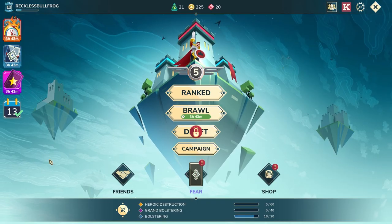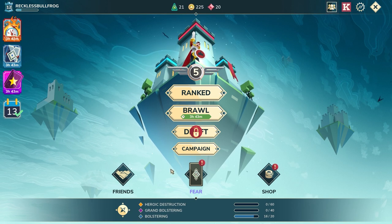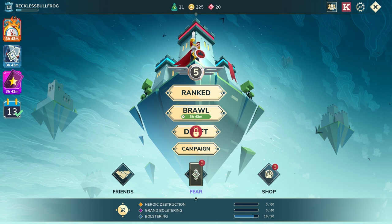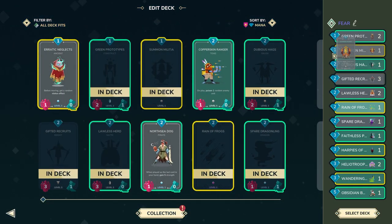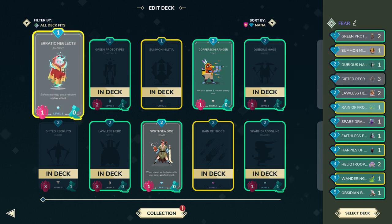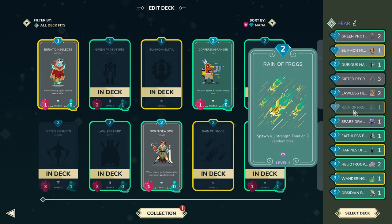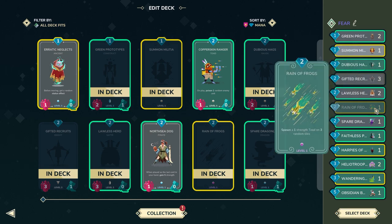Hey, Rush Reckless here, welcome to Rush to Diamond episode 2. I haven't been grinding this account as much as I should be, but there have been a couple of times in the shop where we've gotten some really good cards. I picked up some copies but didn't upgrade any because I want to upgrade them with you guys. We have erratic neglects which we can get to level 2, militia, rain of frogs, heart piece — not going to do — and wandering worms, not going to do either.